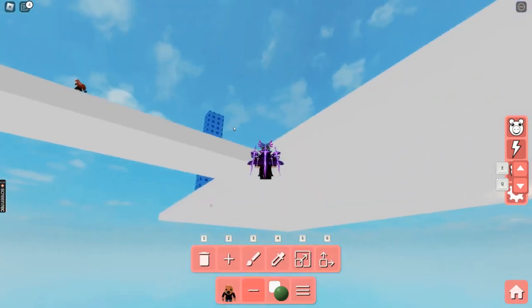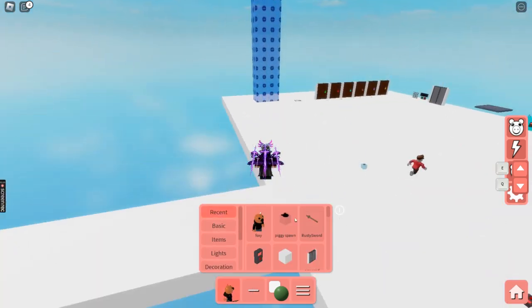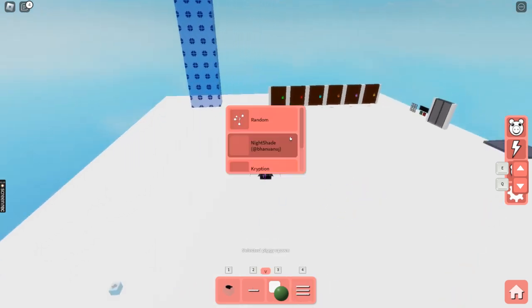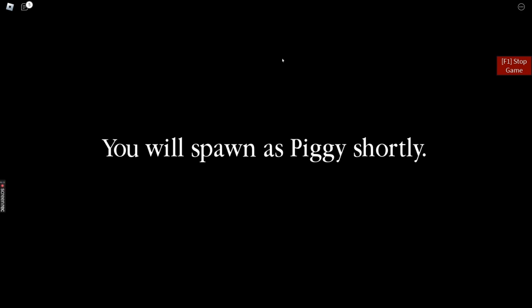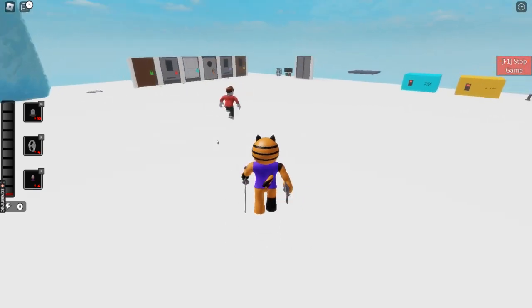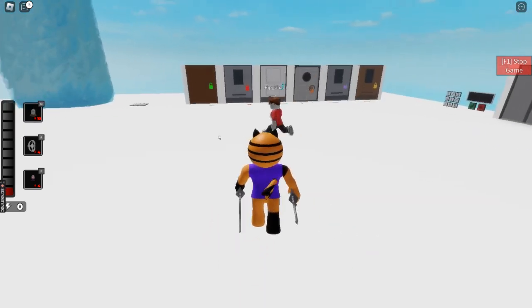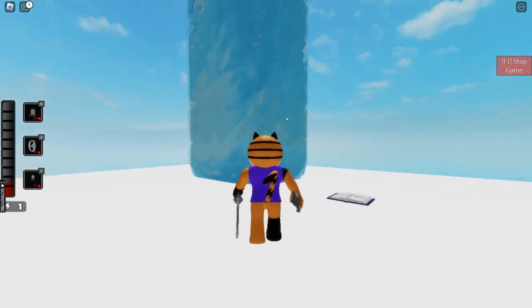What if I take the piggy spawn and put it next to the player spawn and make me the piggy? Now Kryption didn't understand. Very pro gamer. It's literally the same jumpscare — Sunflower, run into me!